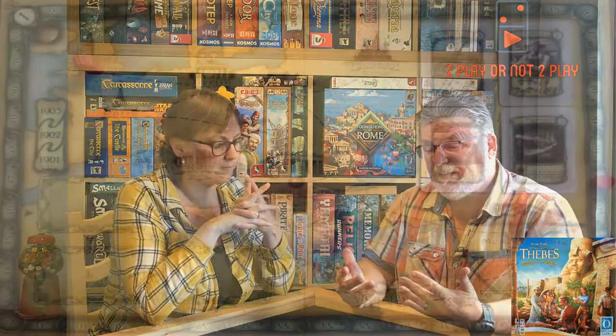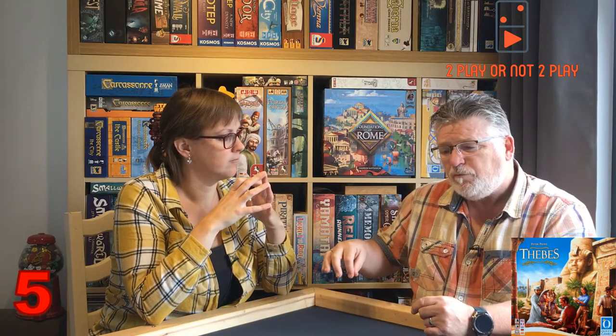Number 5 — brand new to the top 10, though not a new game — straight in at number 5. This is a game where you don't spend points, you spend time, and you're excavating for goodies. This is Thebes. There are two versions — Thebes the bigger game, and Thebes the Tomb Raiders which is smaller. This is about the big board game. You've got a big board with 52 weeks around the outside, and you spend time with your marker to do things in the game.